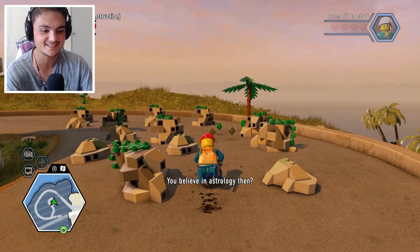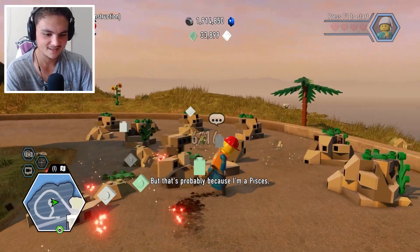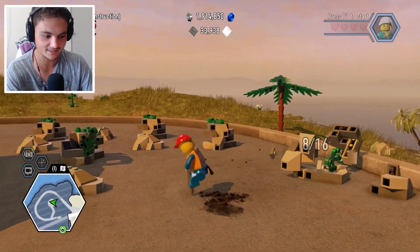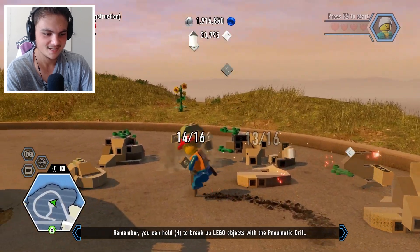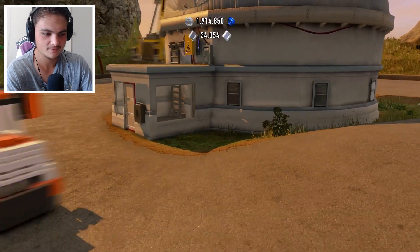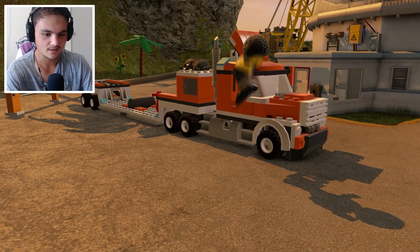There are 16 of these we need to do. There we go — that should be easy. We're already like halfway through pretty much. 12, 13, 14, 15 and 16 — there we go! Now there's an electrician box to the right, and a truck around back.